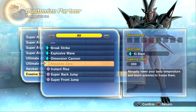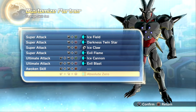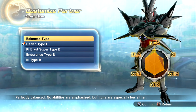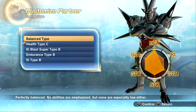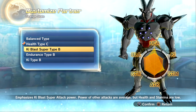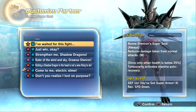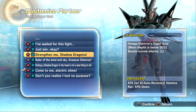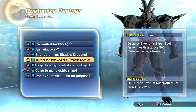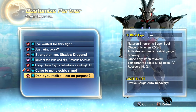No awakens, and the coolest ultimate is Dimension Cannon and Absolute Zero — so a lot of Eis Shenron stuff, which is really cool especially since we just got Ultra Omega Shenron in Dragon Ball Legends using ice attacks. For stats he's got balance type, health type — look at his health, it's insane — Ki Blast type, endurance type, and Ki type. Super souls include all the Shenron souls: Nova, Eis, Omega, Oceanus, Haze, Rage, and Naturon.